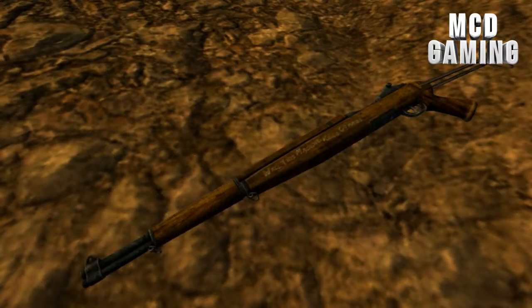Next up we have the M1 carbine, which as you can see has a custom message greeting on it. It also has a metal stock. I'm not sure if World War II has the same stock, but then again I'm not a gun expert.